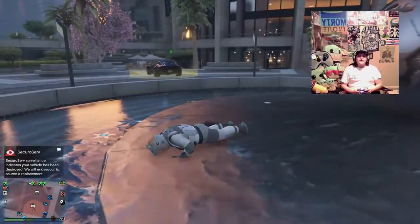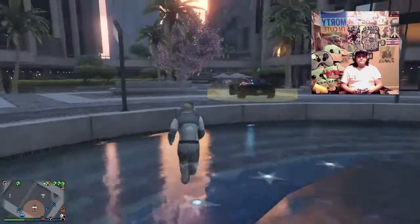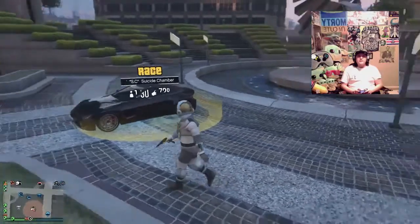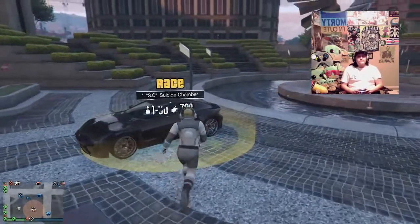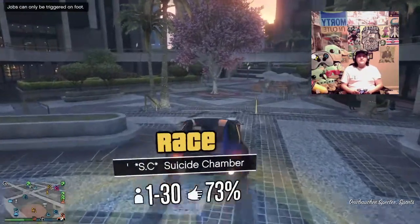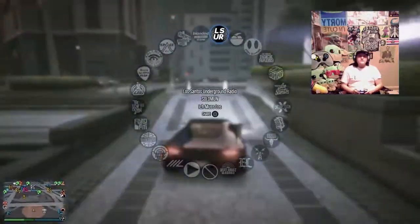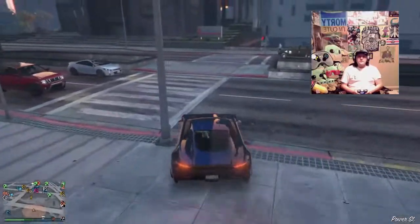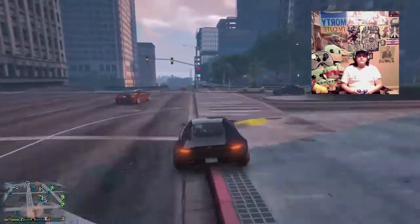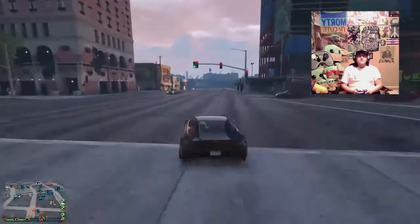So this is week 117, the Debushi Specter, and this is the vehicle that is currently on the podium right now. I'm going to show you this vehicle. We're going to take it to Los Santos Customs, and then I'm going to take it to Arena Wars so I can show you the different upgrades possible with this vehicle.